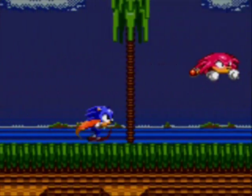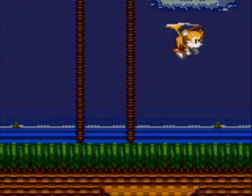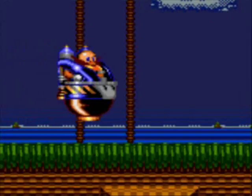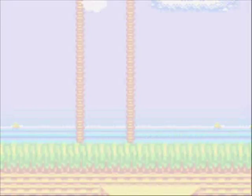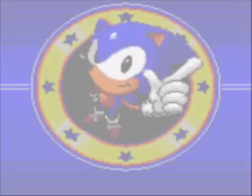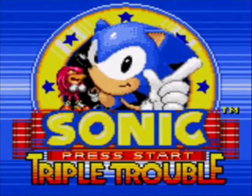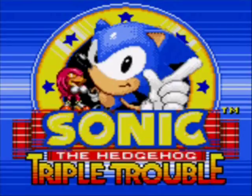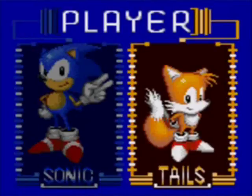This is Sonic Triple Trouble, and this is the first introduction of Knuckles onto the Game Gear — his first appearance on the console. We also get a new character in this game, because not only are we facing off with Knuckles and Eggman, but the third person in this Triple Trouble is a character known as Fang the Sniper, also known as Nack the Weasel. Fang is his Japanese name, Nack is his American name, but I'm going to call him Fang, because I assume if he ever comes back, he would be called Fang again.